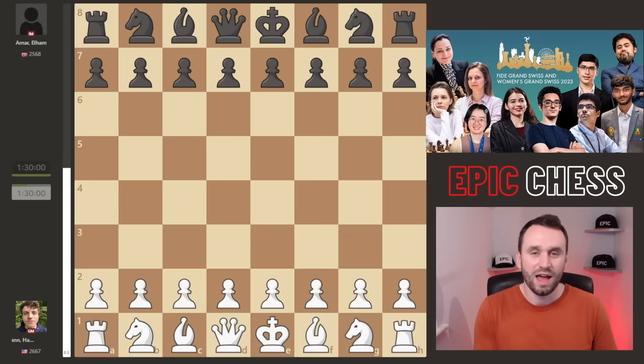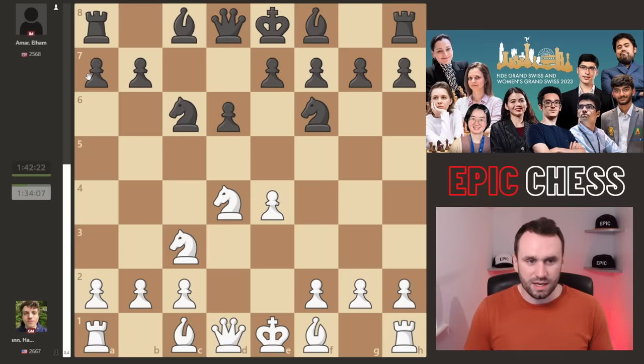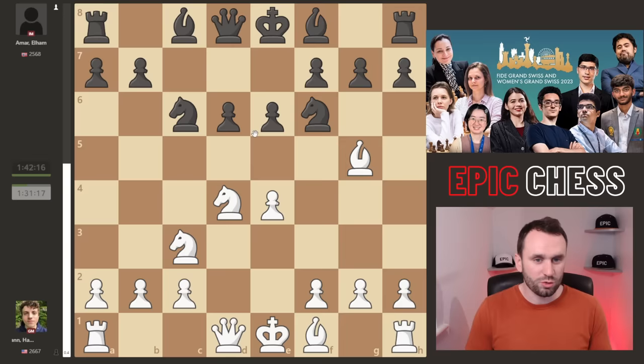So we get E4, C5 Sicilian, now Knight F3, D6, Hans goes for an open game, these Knights develop, and now we get Knight C6 - no, A6 - going for a razor-sharp Najdorf. We get Bg5, the main move, rapid development, immediately putting pressure on the kingside. E6, the so-called Scheveningen pawn structure, the hardest word in chess to pronounce I reckon. Everyone butchers it, including me.